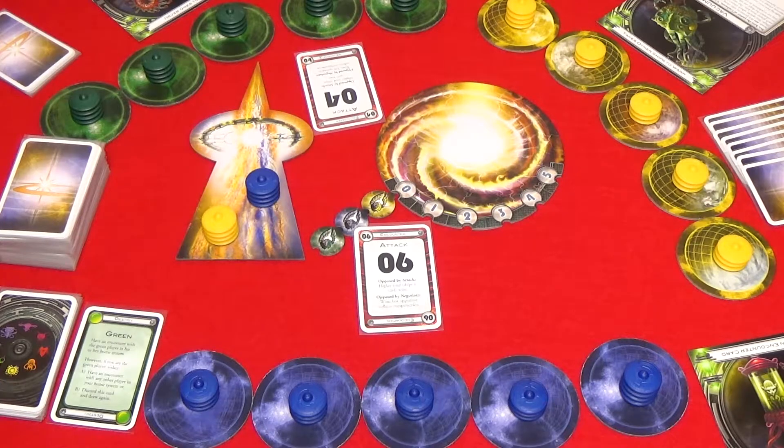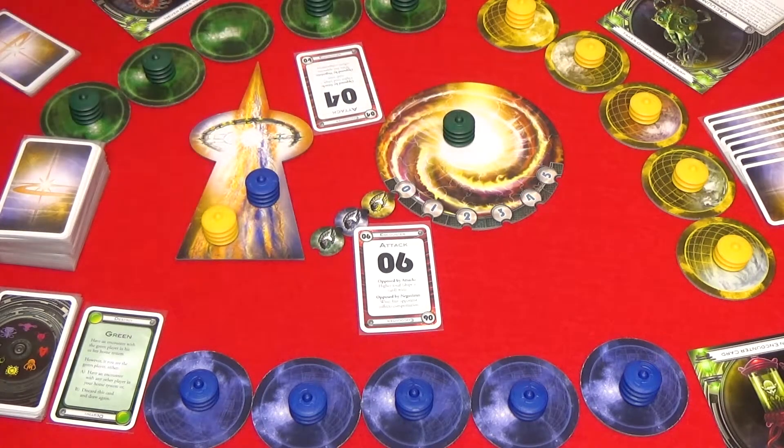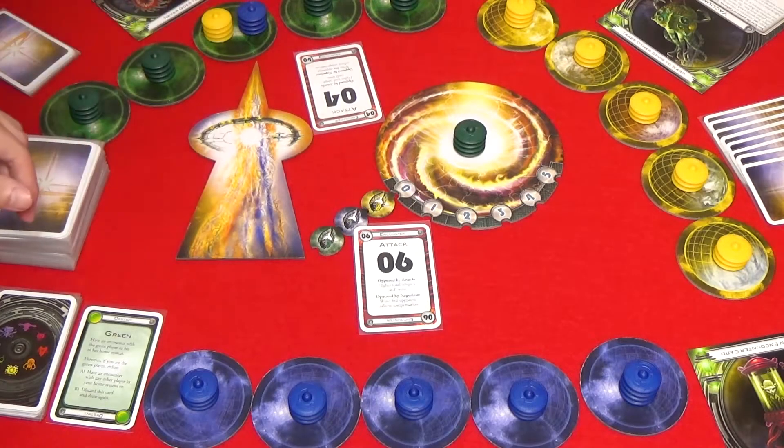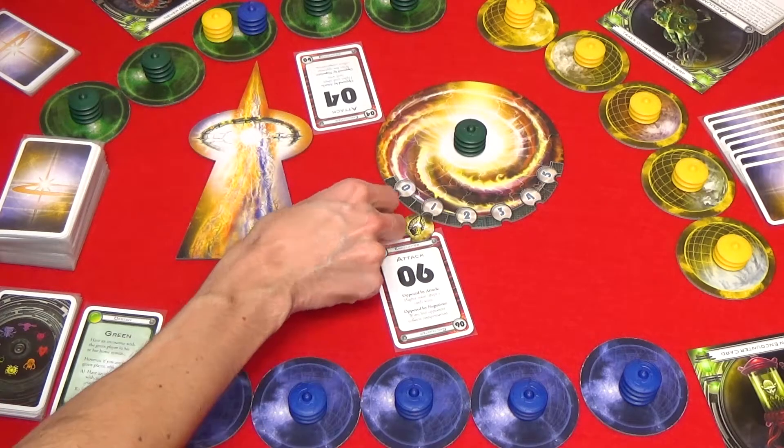If the offense wins, then the defender sends all their ships to the warp along with any allies that were defending. The offensive player moves their ships onto the planet along with any allies that helped, and then both of those colors would move up one point since they now have a foreign colony.